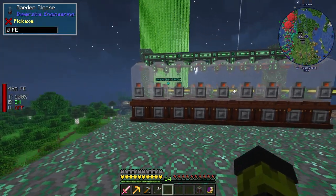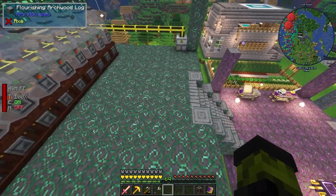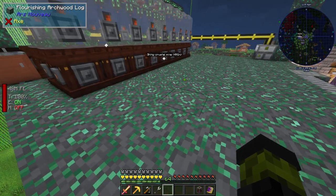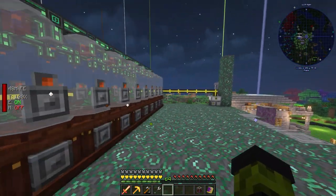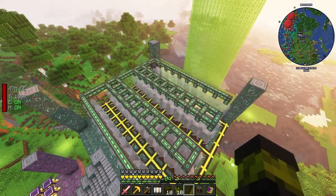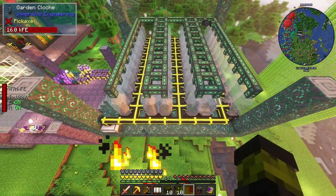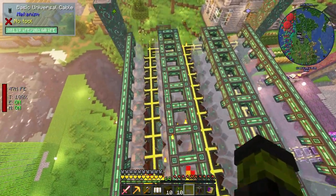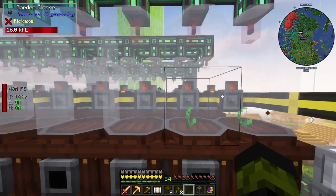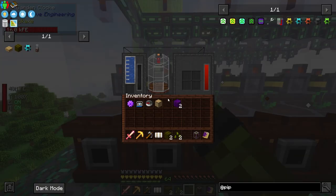I need another one. What I'm gonna do is extend all of them up until we reach this point. We need one, two, three — three more rows to have this setup properly. I'll do that off cam and I'll be right back. All right, I created two, four, six — six layers of garden cloche, and then have them routed into our compacting drawer right here. So we have a total of 60 garden cloches in total.